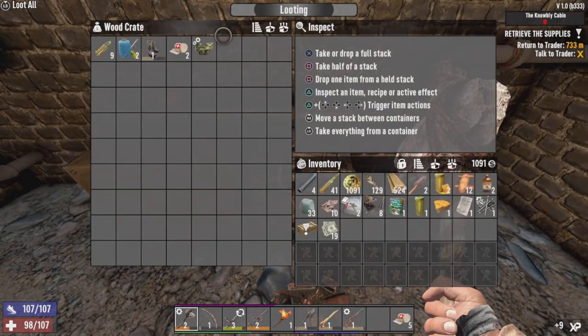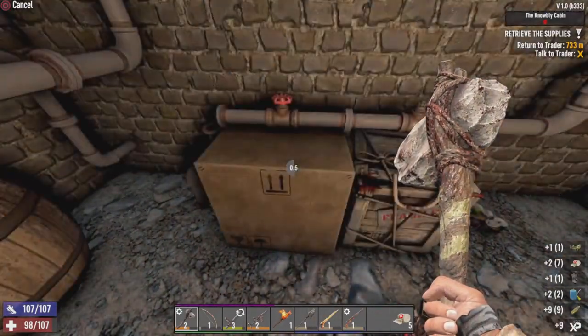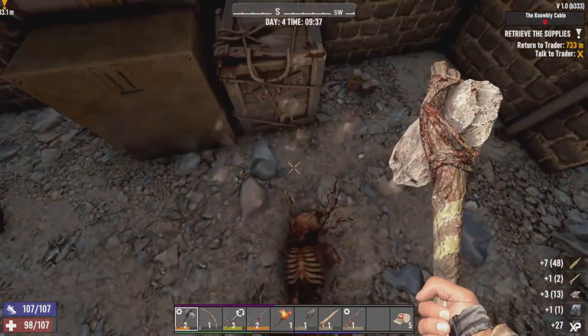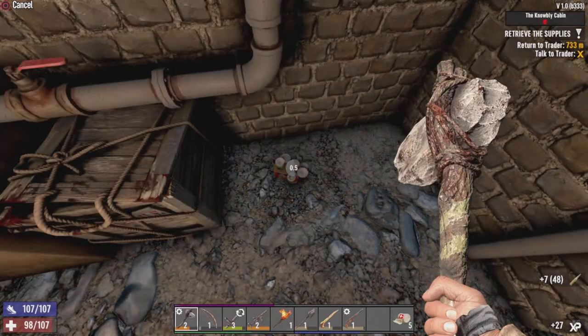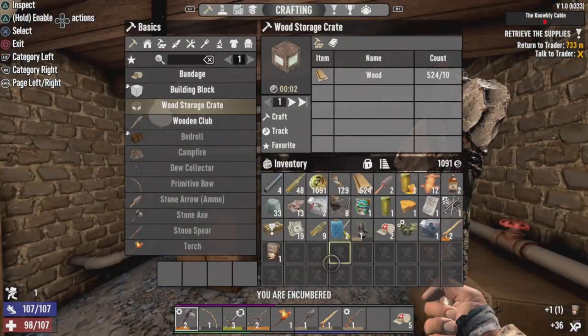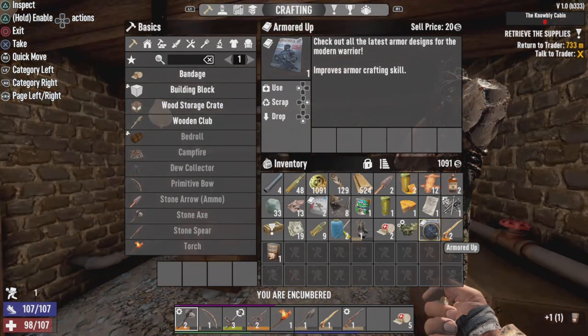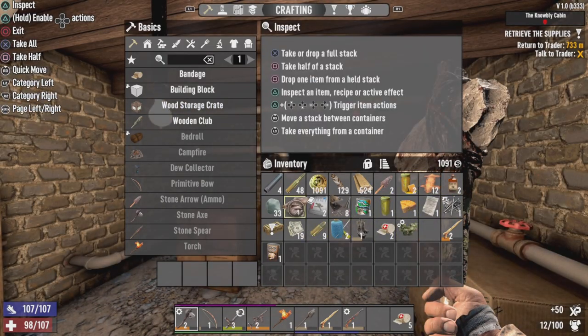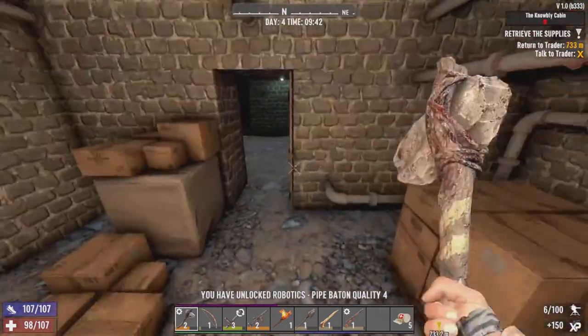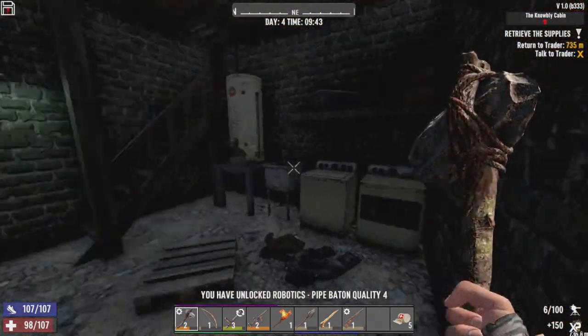What you got for me? Oh hey, nice! We got a triple storage pocket mod. And some 7.62 out of the ammunition pile, with a can of chicken soup! Nice! Let's read our books. We got a couple — let's read our Tech Planet. We have unlocked Pipe Baton Quality 4.